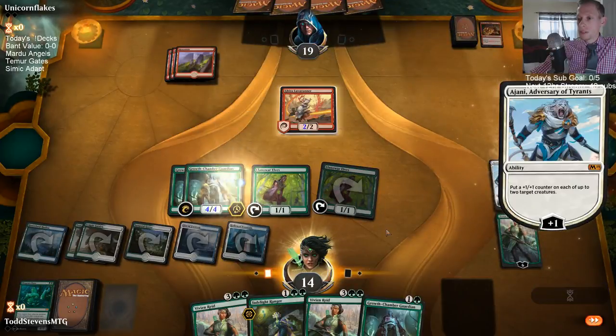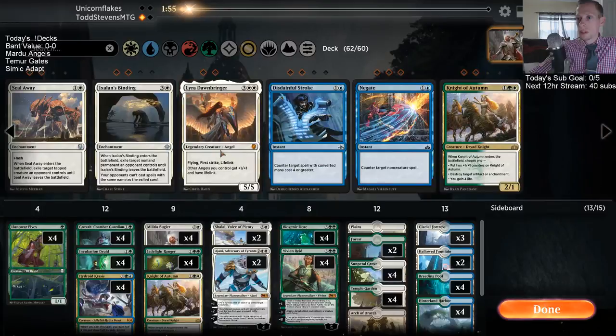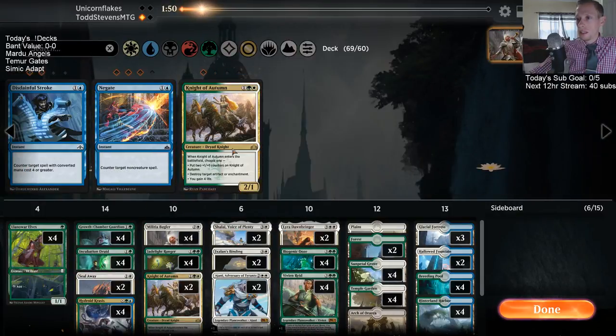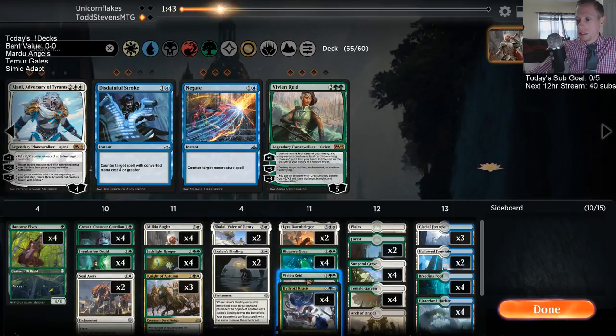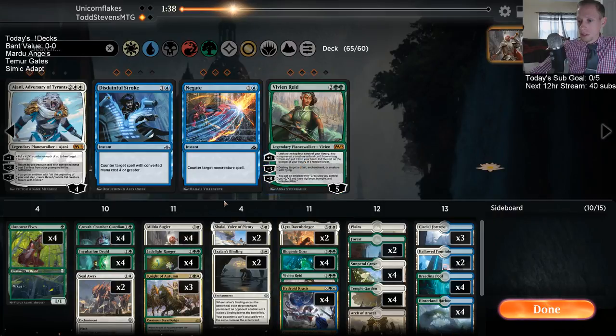Getting some 5/5s. We've got Shalai, Lyra, Seal Away, Binding, and a Knight of Autumn — we have a lot for our red matchup. A Johnny comes out; Vivian's cutting down to one, maybe zero. We have Knight of Autumn and Binding still for an Experimental Frenzy if I go down to zero Vivians.